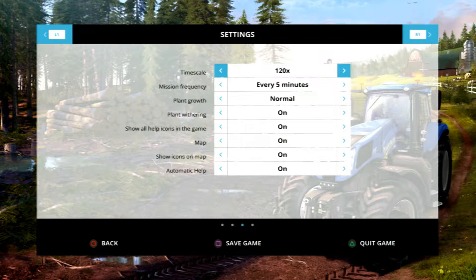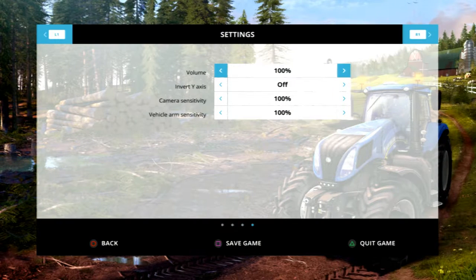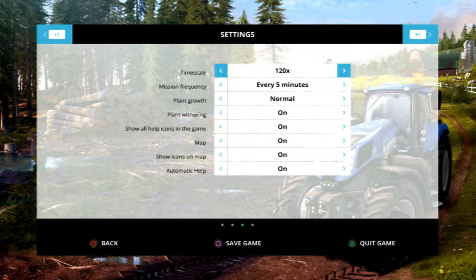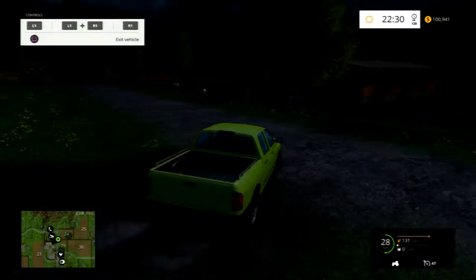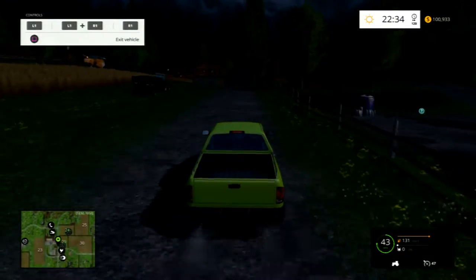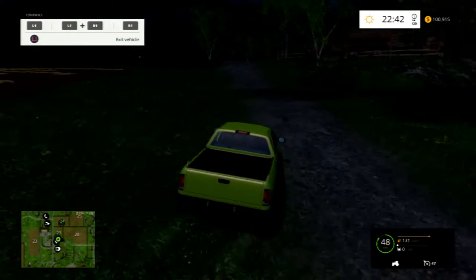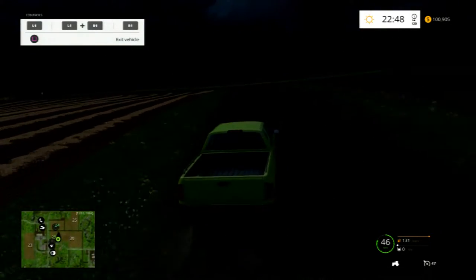Hey guys, welcome to a little behind the scenes thing. Some games have like an anti-flicker option or something like that — I think that's just older games. I'm pretty sure this is just your capture card messing with things. But if you have an anti-flicker thing, it'll stop doing that.